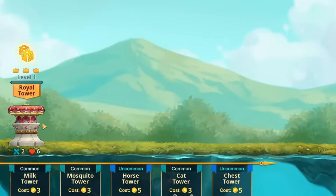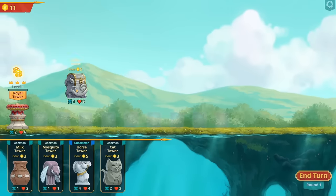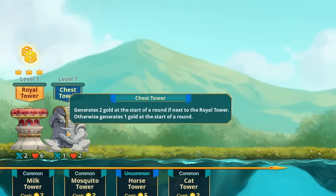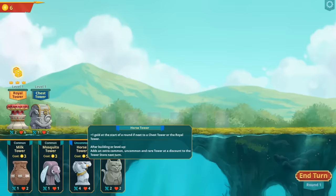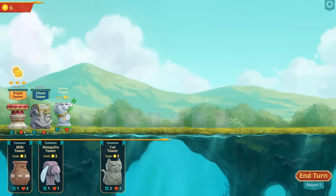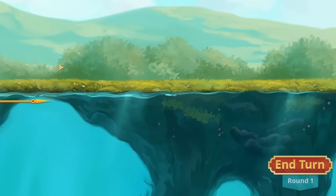Today we have a really fancy royal tower that we need to defend from invaders, and we do that by placing down towers in front of it. This one isn't great for defense but it gives us extra money, and there's other towers like a horse tower which gains gold if it's placed next to the chest. It's also got really good stats, and we can't really buy any more towers so we end the turn.